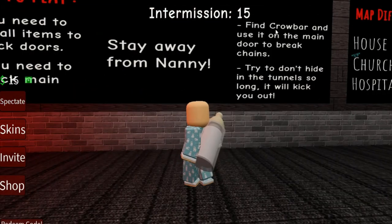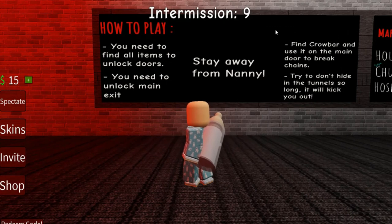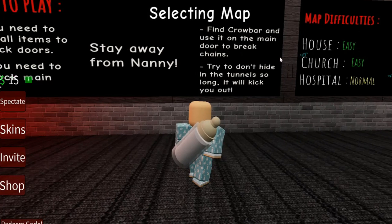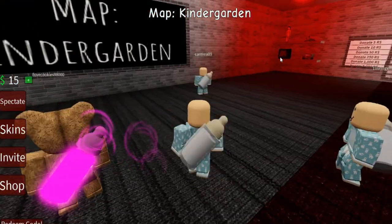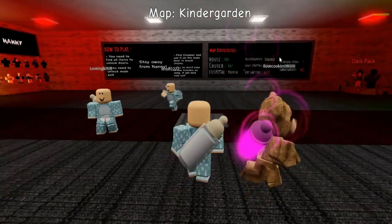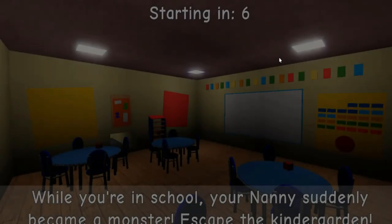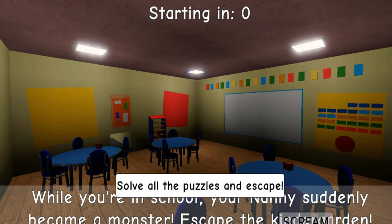Stay away from Nanny! You need to find all items to unlock doors, unlock the main exit, find a crowbar and use it on the main exit. Don't hide in the tunnels too long or it will kick you out. It's picking the main area — the kindergarten area. That person's a teddy bear, not a baby. Starting in 3, 2, 1 — while you're in school, your nanny suddenly became a monster. Escape!